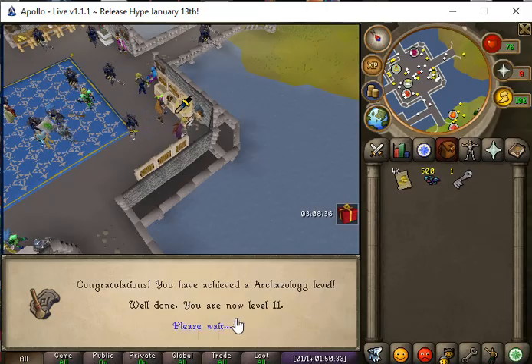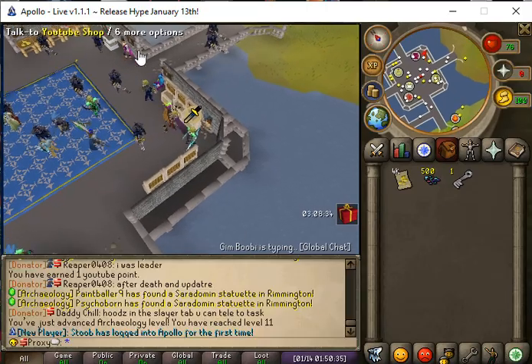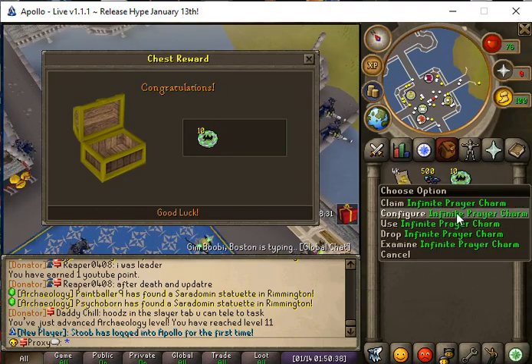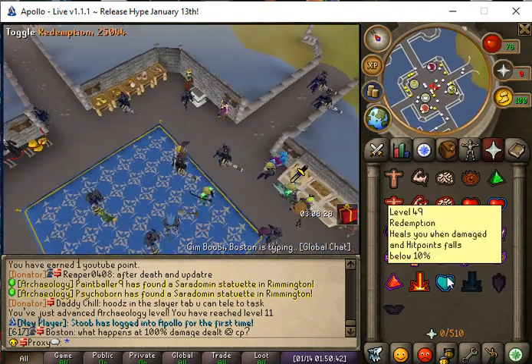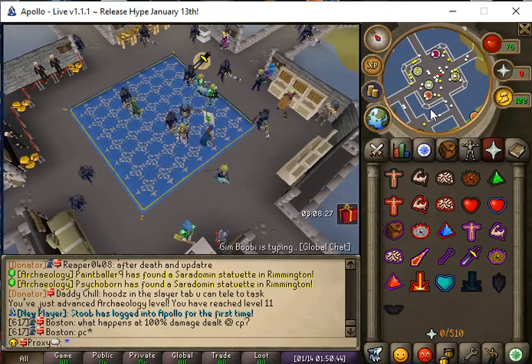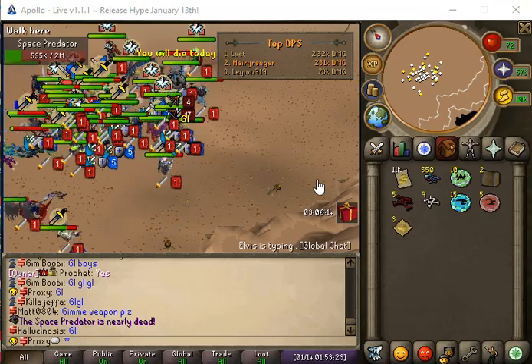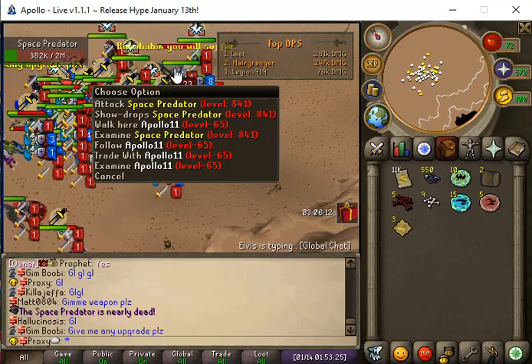Our archaeology is level 11 now, so that's a pretty easy way to level that. We will get a lucky key and we get infinite prayer charms — 10 of them. That's definitely good because now we will have infinite prayer for a certain amount of time, but still worth it.